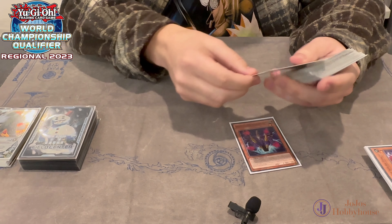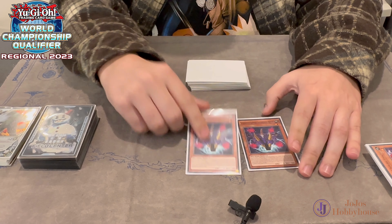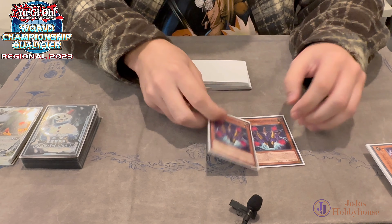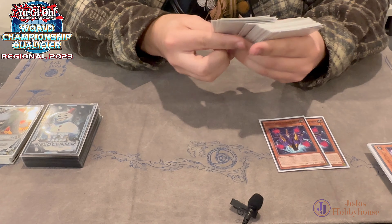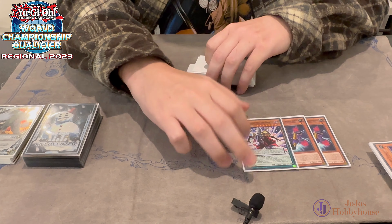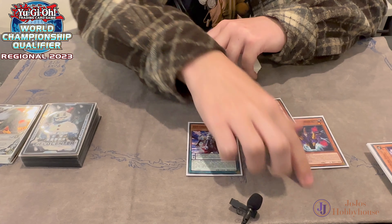Then the FTK pieces - two of this card. This is how you FTK people: you banish from grave and target a Samurai you control with defense less than its original, and then they take the difference. So this card targets a monster and makes its defense go to zero. Then you have a full 4,000 on your extra deck monster, make its defense go to zero, and then you burn for the full 4,000 twice with this.